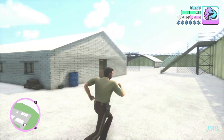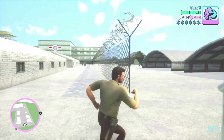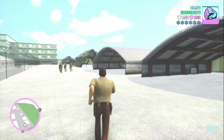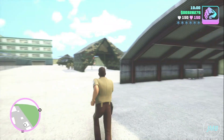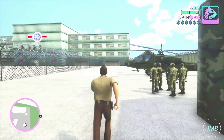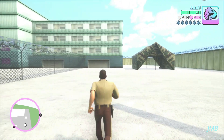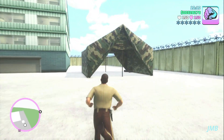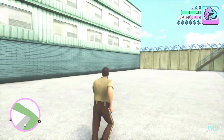We're going to keep maneuvering around the airbase, jogging around and seeing more army walking around. We can see the Hunter helicopter up ahead, and even more army soldiers having conversations. There are a lot of NPC soldiers speaking with each other within this airbase, which is really cool.